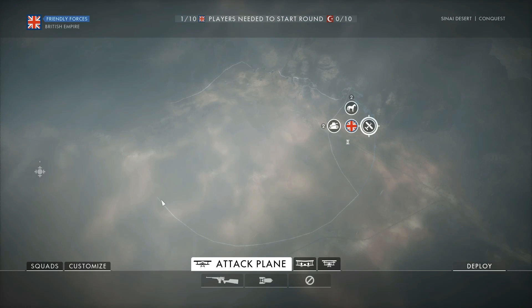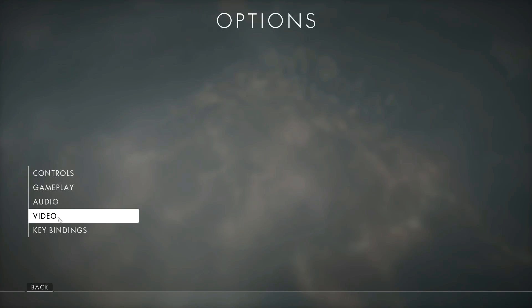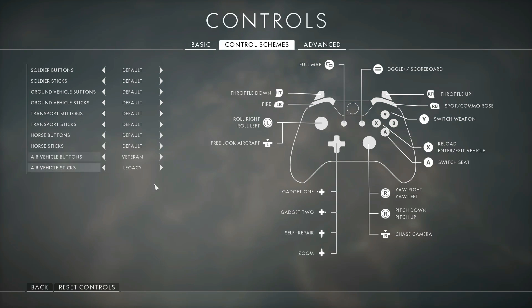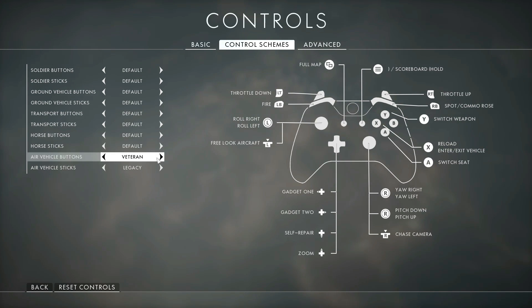For now, I'm going to jump into this empty server playing Sinai Desert Conquest on the British side and go right into the controller configuration settings. On console you're going to have the option of using Veteran button layout or Default button layout — go with Veteran button layout all the way, because you want your throttle separated from your movement controls. In the Veteran layout you've got your throttle on your triggers.